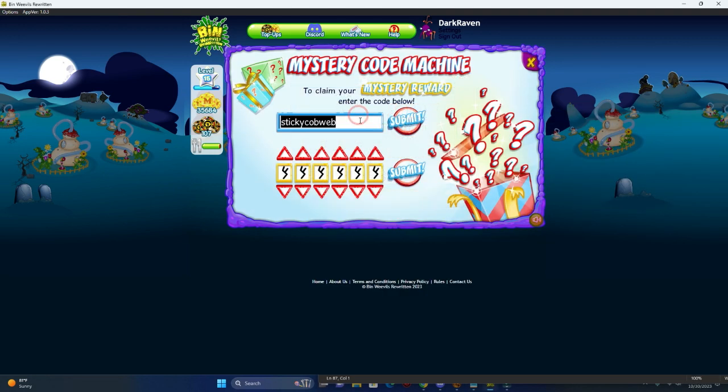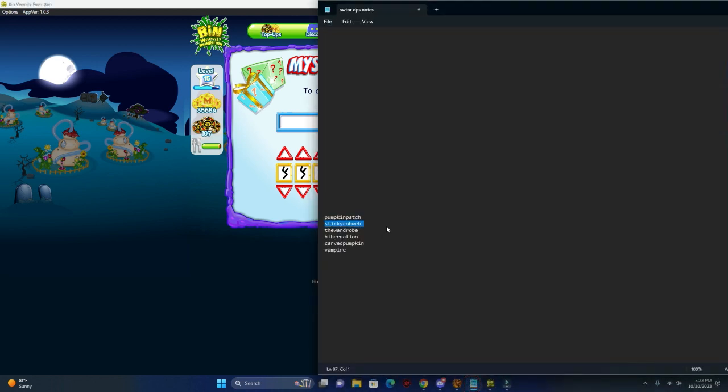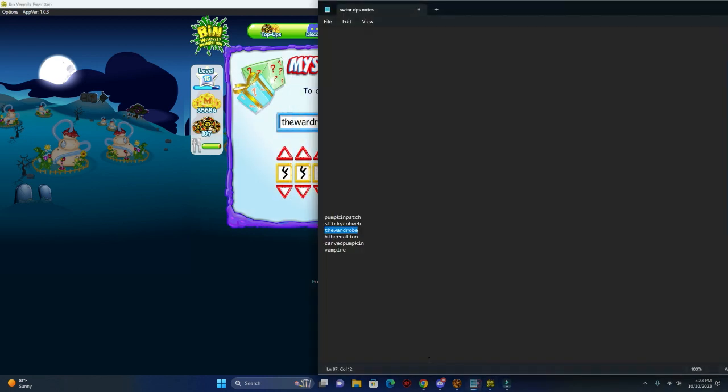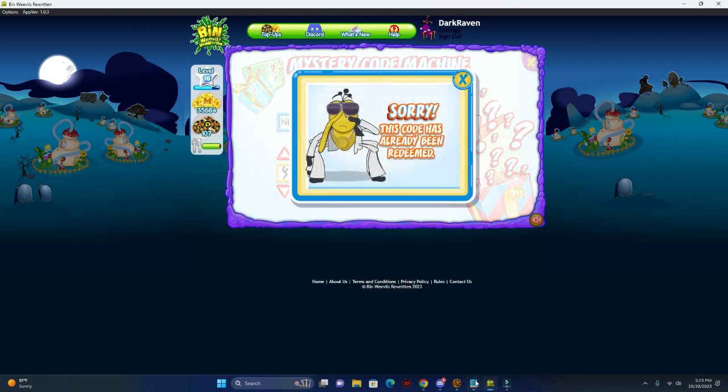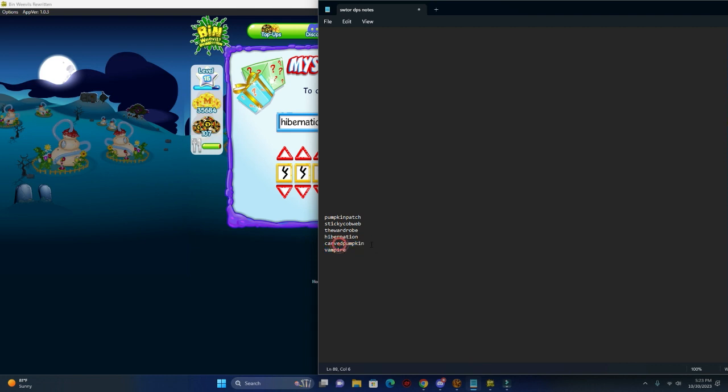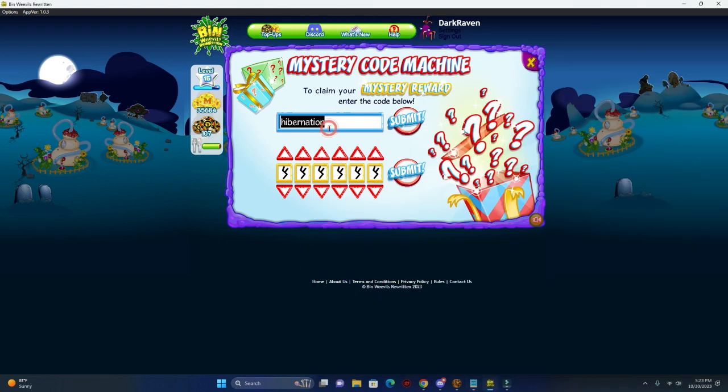The next code is Wardrobe, and the next code is Hibernation. I've already used all these codes, by the way. You want to use these codes quickly because they're gonna expire — I heard they're gonna expire in one week.